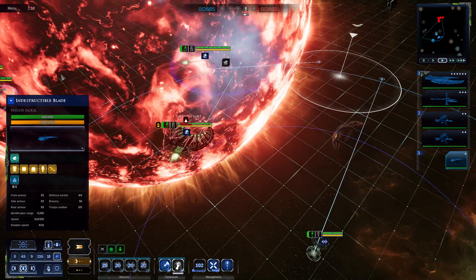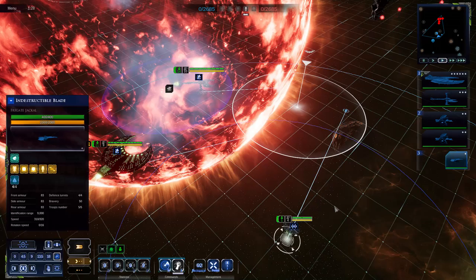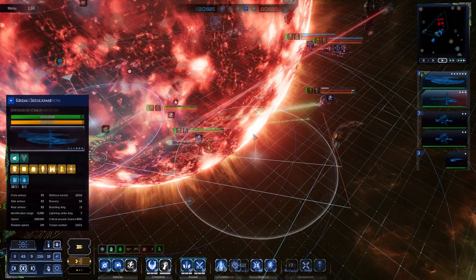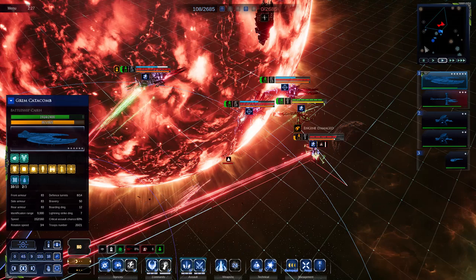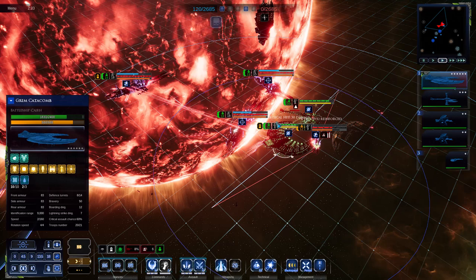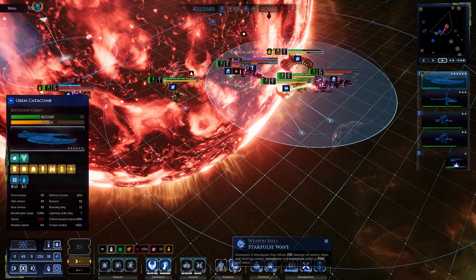The star pulse generator on the other hand is a little tricky to dodge for two reasons. First, the Necrons' star pulse generator fires immediately - there is no wind-up or charge-up time. Second, they also have the inertialess drive - their all-ahead full equivalent - which allows them to teleport right on top of your ships within scanner range and immediately deal 250 points of damage. The star pulse generator also has no charges, so they can fire it indefinitely. Spread out your fleet and maintain distance to minimize its impact.